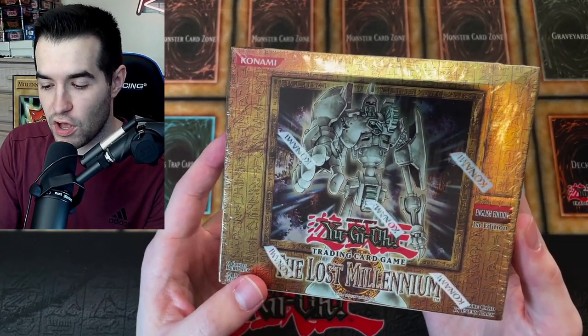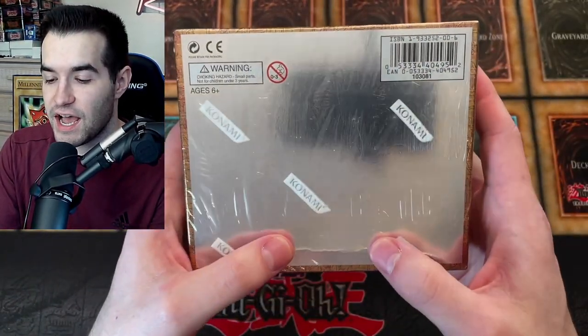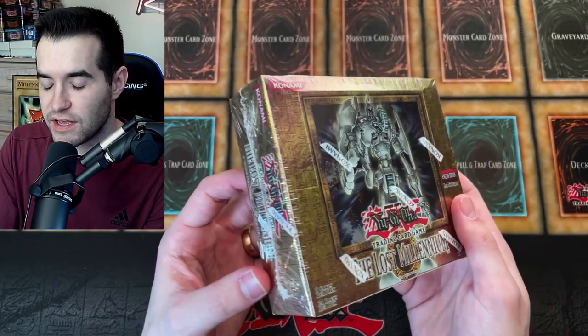First we're going to start off with the Sealed Booster Box. We have the Lost Millennium First Edition Booster Box. This is a retail box, so this does not contain Ultimate Rares — those are hobby, not retail. It's not as desired, but it's still a really cool box to have, pretty awesome to get in the collection.